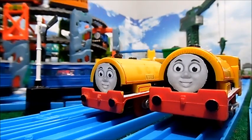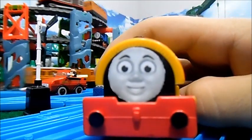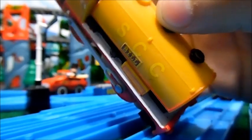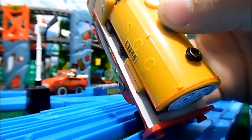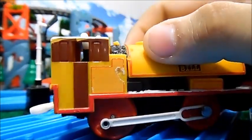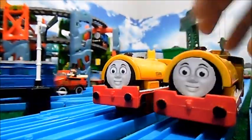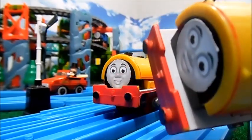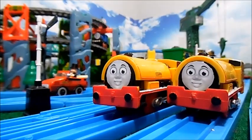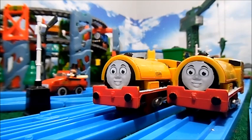We'll start things off with Bill and Ben. Looking at Bill first — his modifications, as well as his brother's, include his face, painted footplates meant to imitate those seen on the playroom models, a newly painted cab, and red wheels. Not much going on with this model, or Ben, because he has the exact same modifications as his brother. I believe the last time I showed these guys off was either in Customs 2 or the cancelled Customs 3.